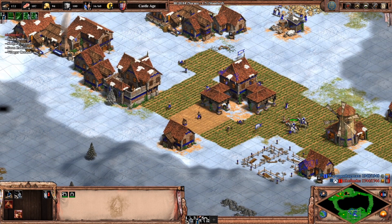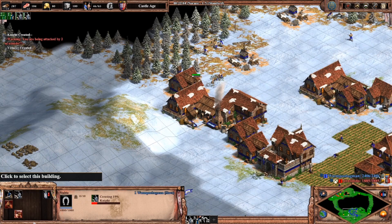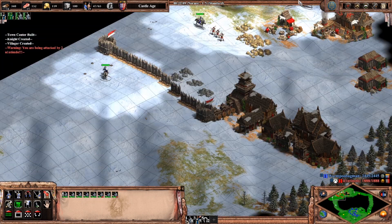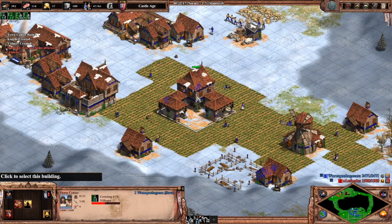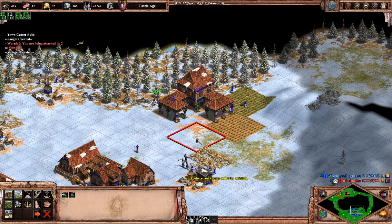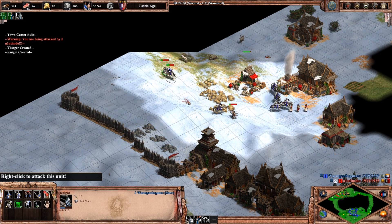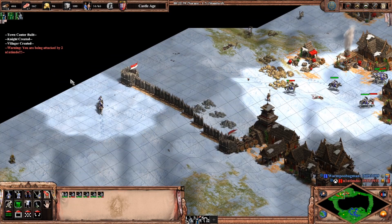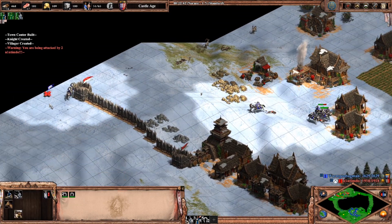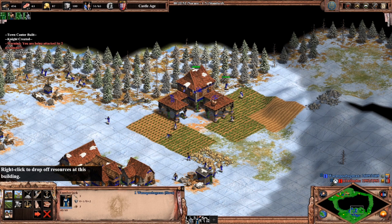In DE there's a new button at your mill, in addition to the old farm queue system where you could pay up front to have farmers automatically rebuild farms when they ran out. The new button is a toggleable farm auto reseed function that you can activate or deactivate whenever you want. When it's toggled on and a farm runs out of food, if you have enough wood to rebuild the farm, that wood will automatically be deducted from your stockpile and the villager will rebuild the farm. However, if you don't have the wood, that farmer simply goes idle until you manually tell it to rebuild the farm again.